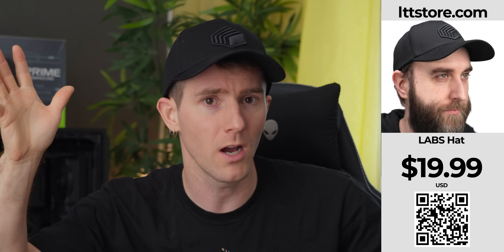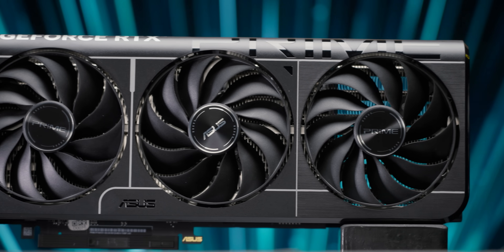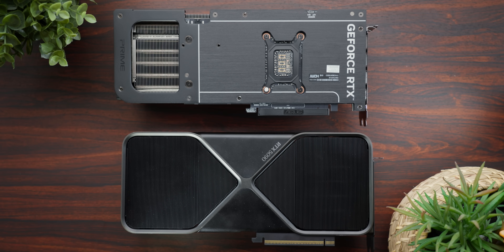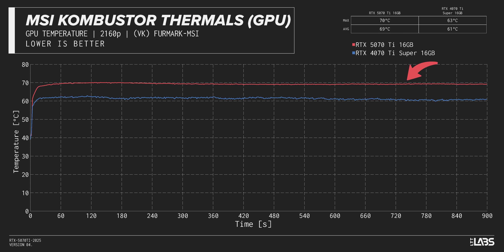That doesn't mean the 5070 Ti is a slow card. We drag raced the 5070 Ti in 4K against its bigger brother, the RTX 5080, resulting in probably the best argument for this card we've seen yet. Obviously it's slower — it's a lower-end card — but the value is much better against a card that is sold out everywhere, and it's got the same 16 gigs of VRAM, making both cards likely to be similarly future-proof. Our Asus Prime card features a triple-fan cooler with a flow-through design. It's a little thicker than two slots, but isn't any wider or taller than the 5080 FE, and managed to keep this 300-watt card at around 70 degrees in both F1 24 and Combustor.